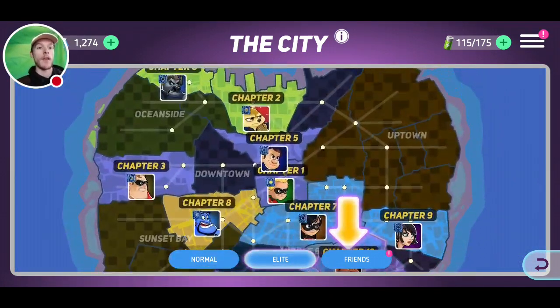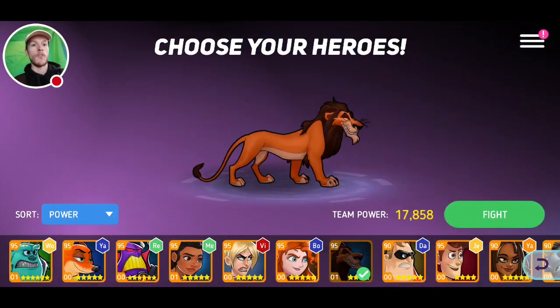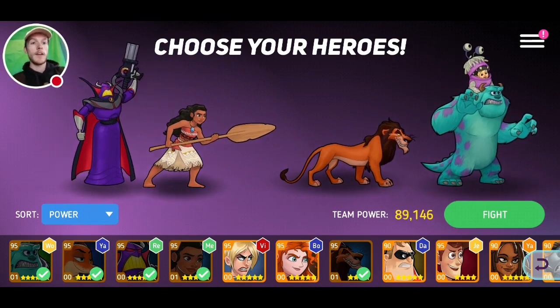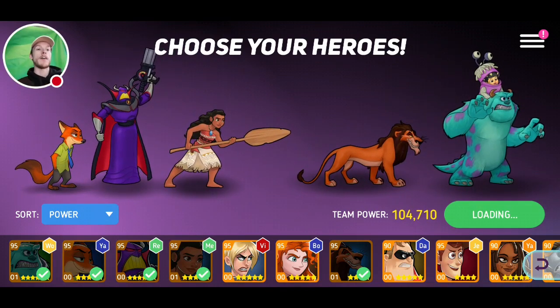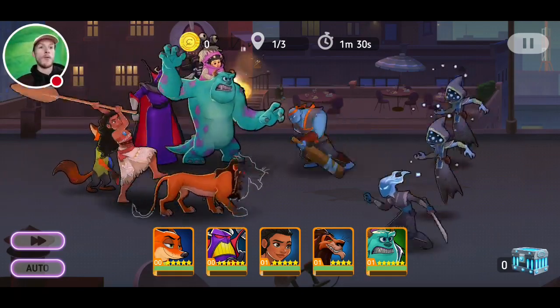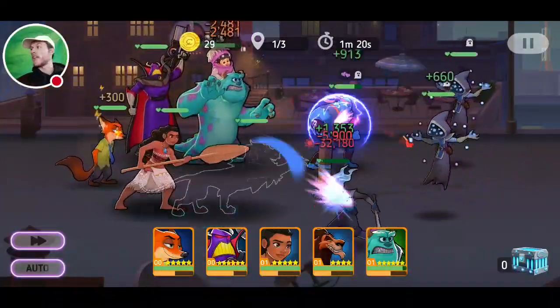Another way to get points is by coming in and clearing these spaces, which is obviously one of the easiest things you could do. I've got 104,000 power, so I'm going to do a couple of these just to show you — you will play out the levels, especially when using Scar. I've got Sully at six stars now.